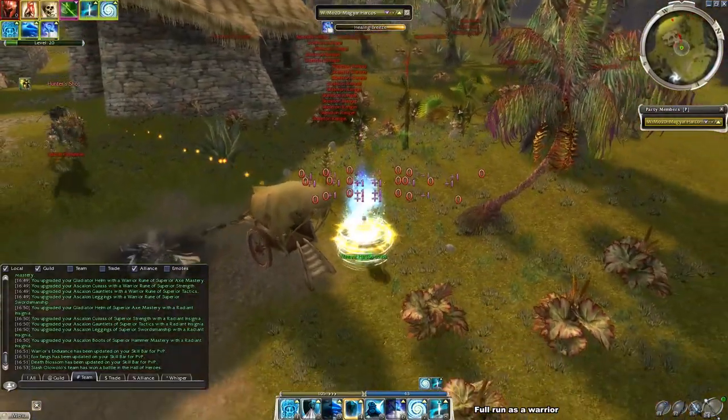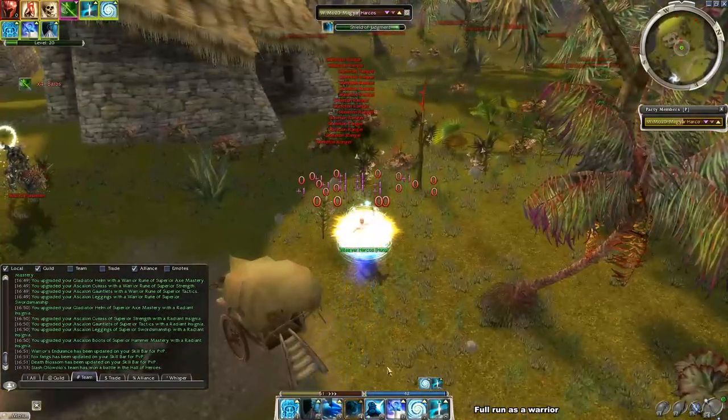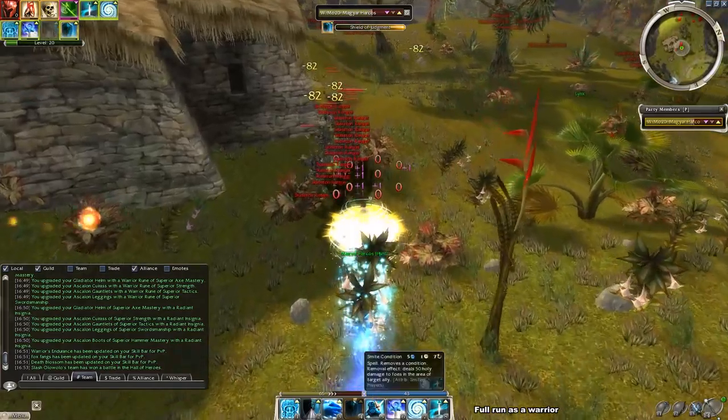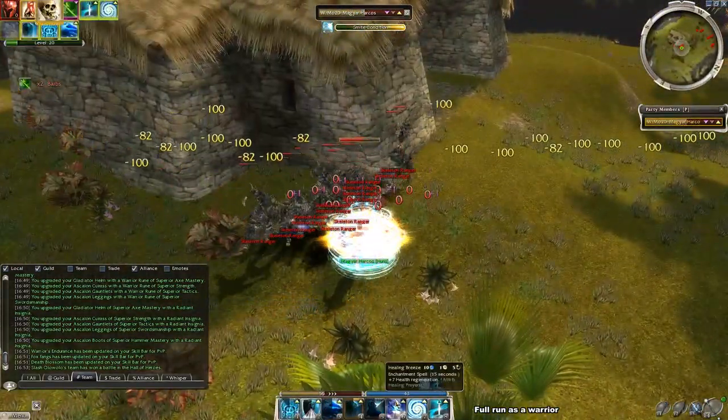When the ball is decent, go back and bring the last group close to this ball, then activate Shield of Judgment and use the smiting condition anytime you can. When all foes are dead, pick up the drops, resign, and do it again.